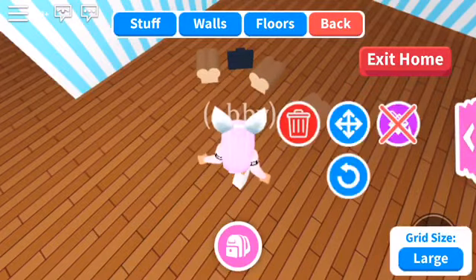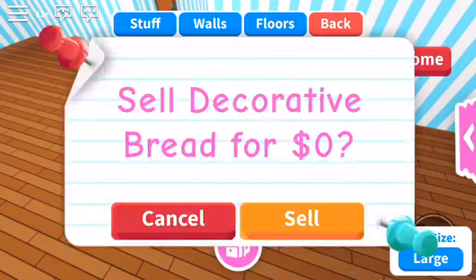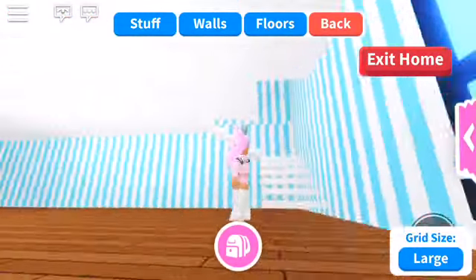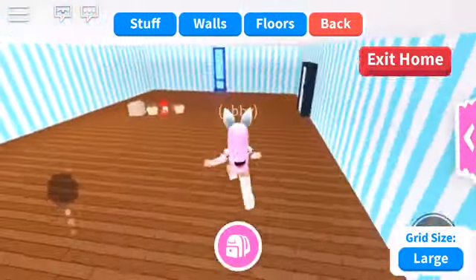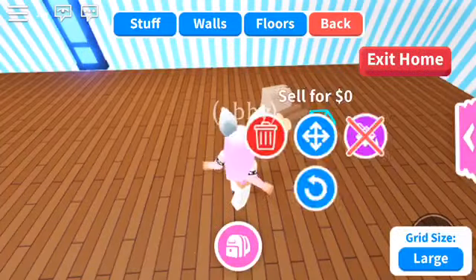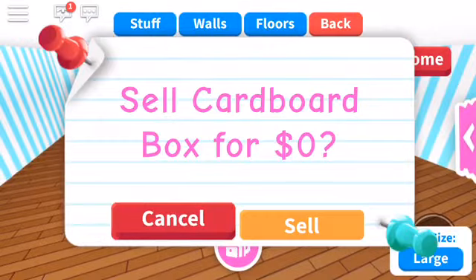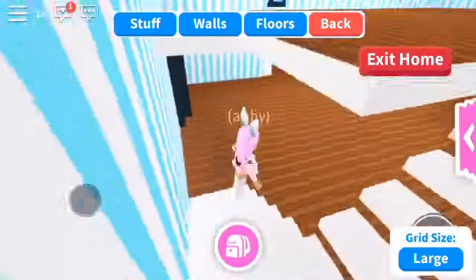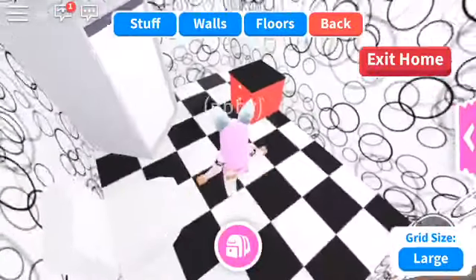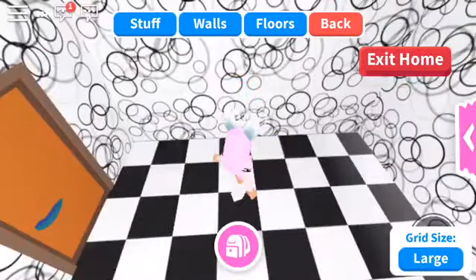I'm gonna make this a pizza and donut shop. So what I mean by that is I'm gonna close out the stairs so nobody goes upstairs. Let me check upstairs — wow, that's so good. So let me delete all of this stuff. Oh there's a kitchen. So we don't need a bathroom right here — this is a shop.